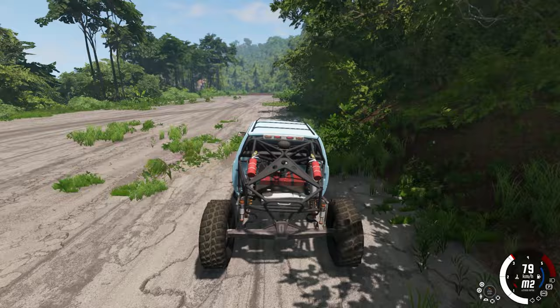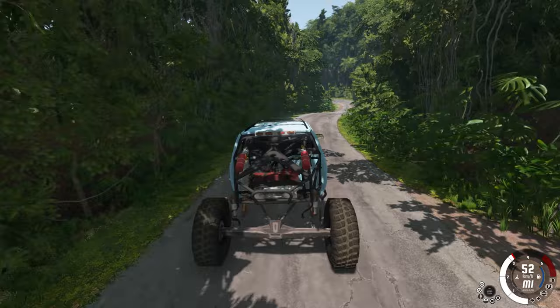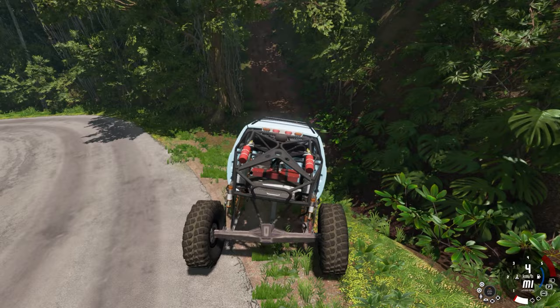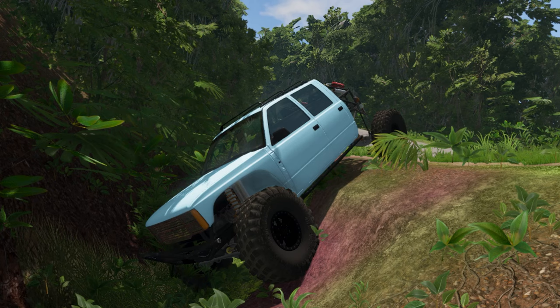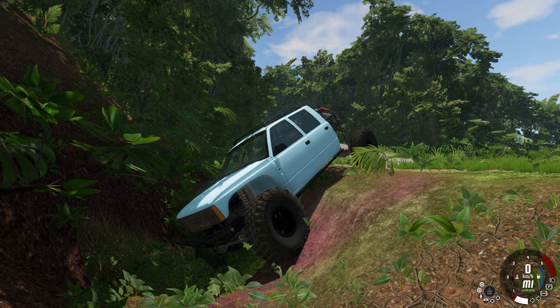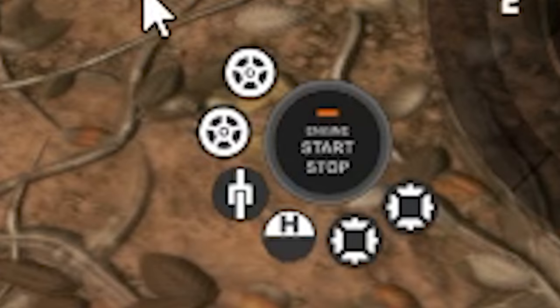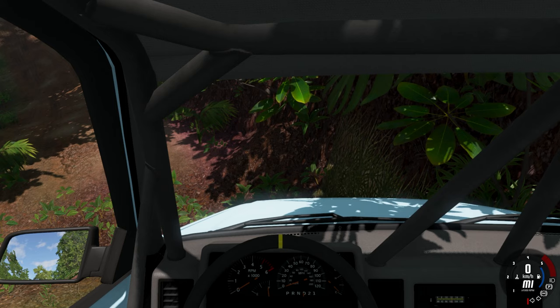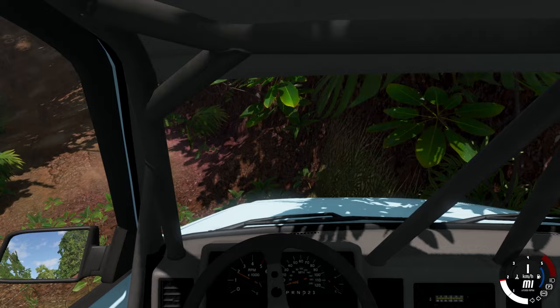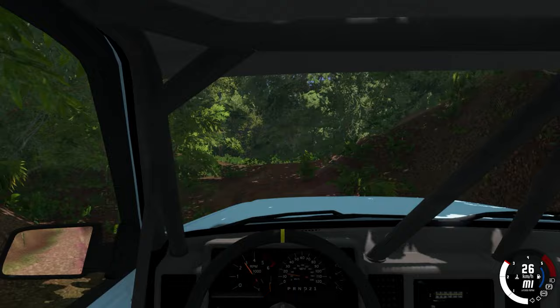This car isn't really meant to be going on airstrips so let's head somewhere it can feel at home. This is a nice pathway — we're rolling down. I think they made this little ditch a bit deeper. Anyway, before we go up it's a good thing to lock our diffs. I turned off my engine by accident — but diffs are locked, engine is back on. No problem at all getting out of that nasty situation.